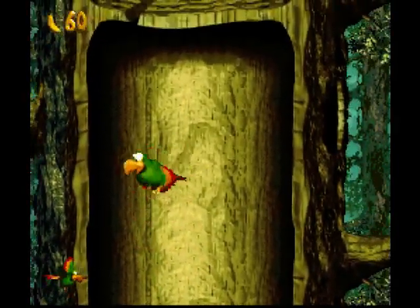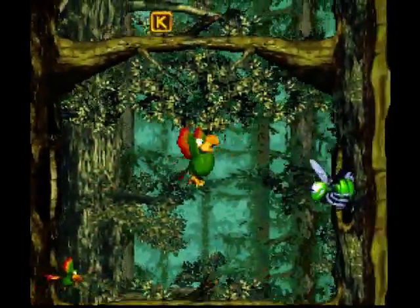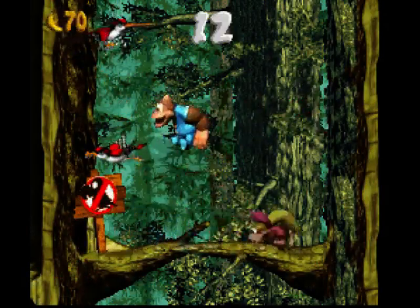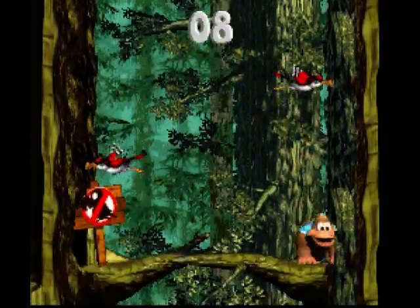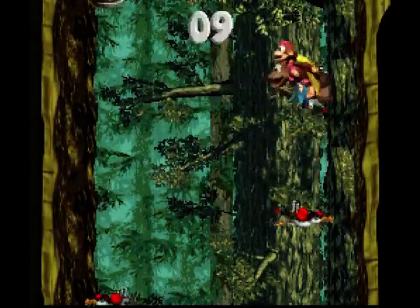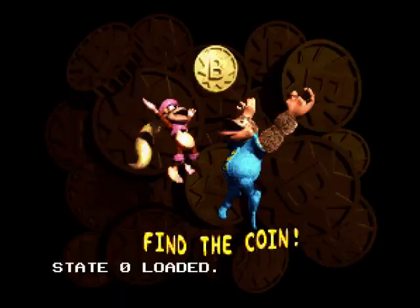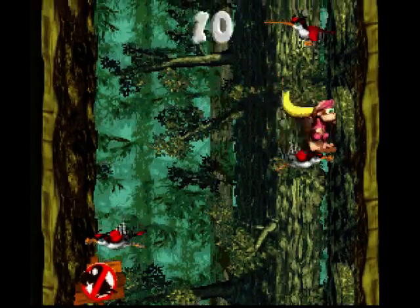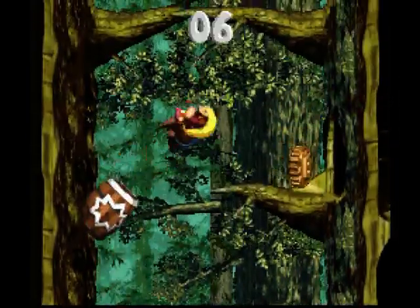Diving woodpeckers. Flying through the hole, and we get the K. Got a bonus stage down here. Not that we need to do these anymore, but I'm running into them along the way so why not? Looks like we lose Squawks here. Kitty's jump's not going to help here, I've got to get Dixie. I can't get my jumps high enough. Yay, there we go — not that we need them. It stays at zero since we got all the bonus stages now.